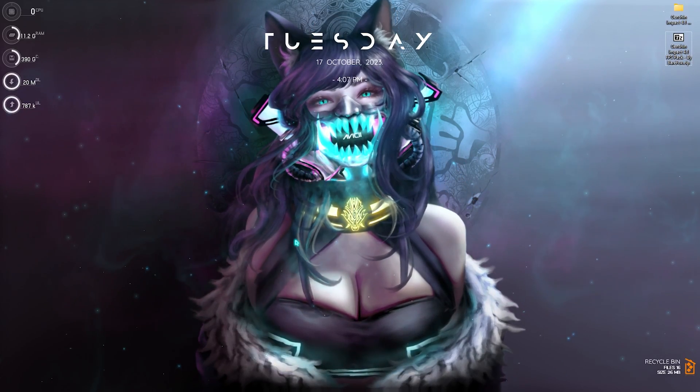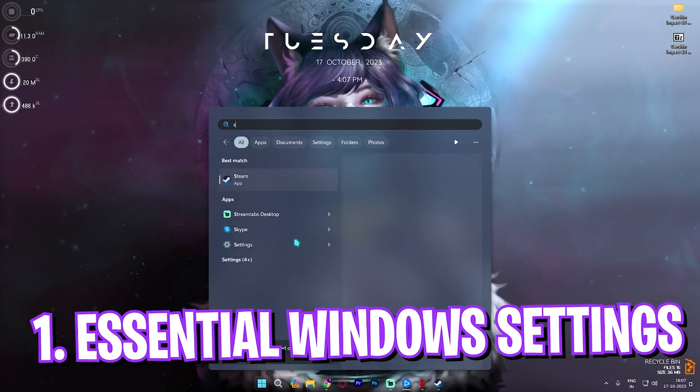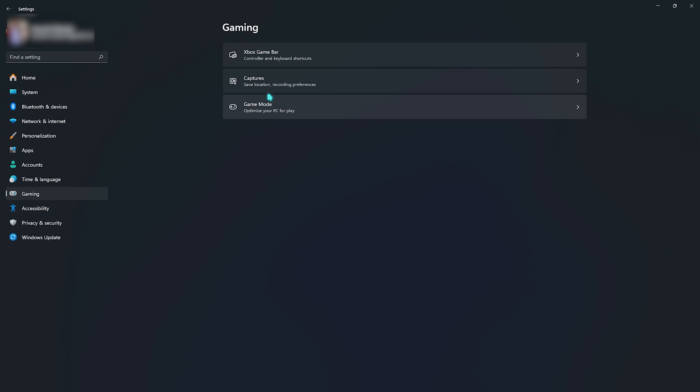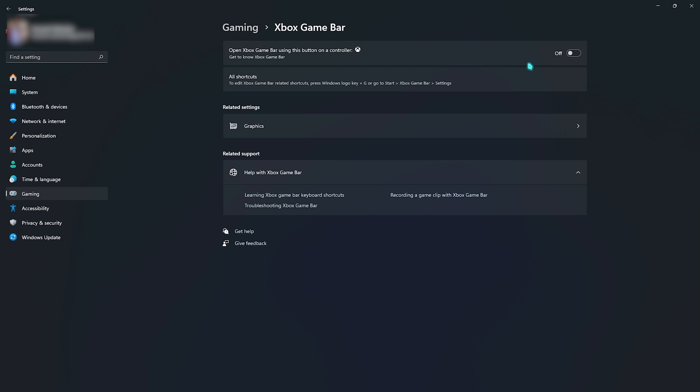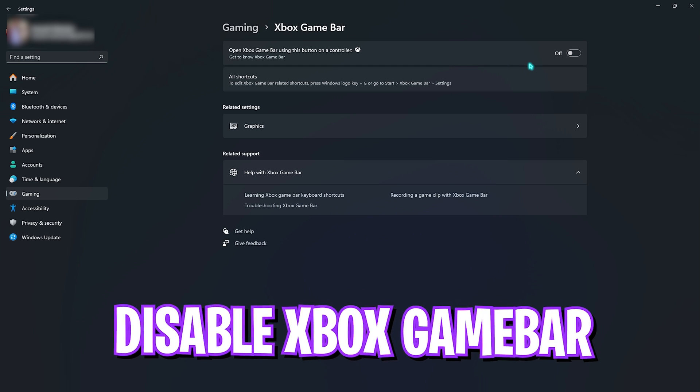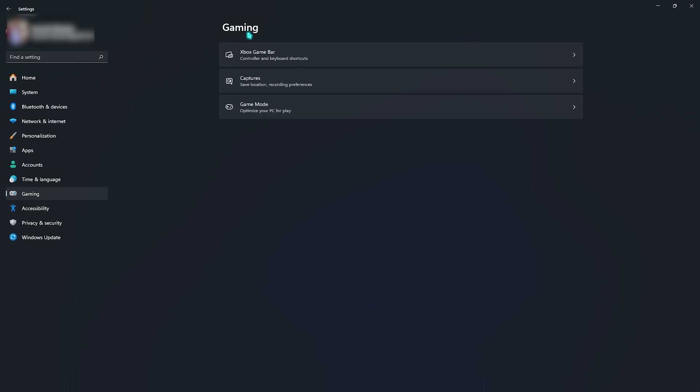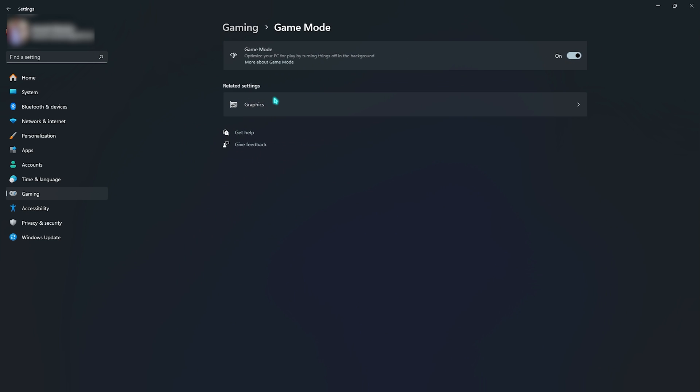Alright, step number one is the essential Windows settings. I would recommend you guys to open up Settings on your PC, go over to the Gaming section, then make sure that you click on Xbox Game Bar and disable it. Xbox Game Bar consumes a lot of memory in the background and running it is surely going to decrease your FPS in the long run. Now go back to Gaming, go over to Game Mode and make sure that Game Mode is turned on. Enabling Game Mode will help you in a lot of ways — it disables all unwanted applications in the background and cleans up notifications, so you get an immersive gaming experience.